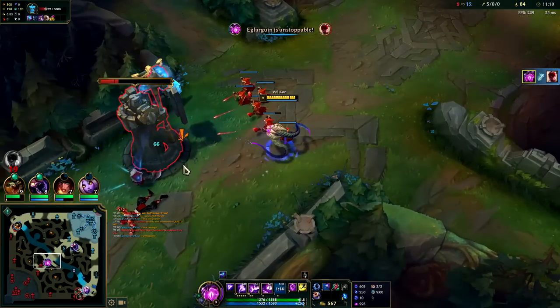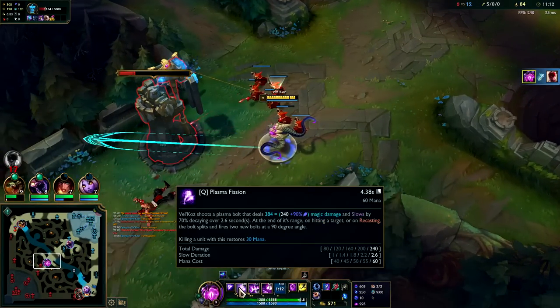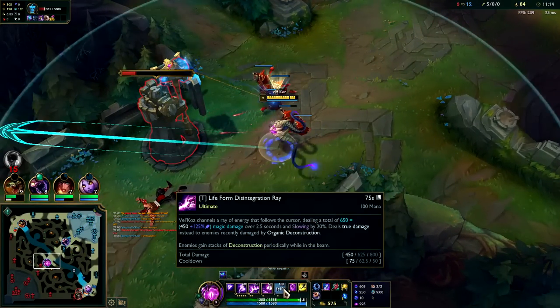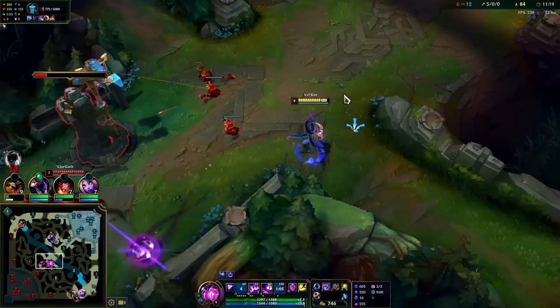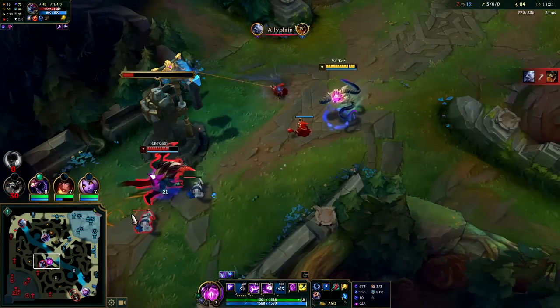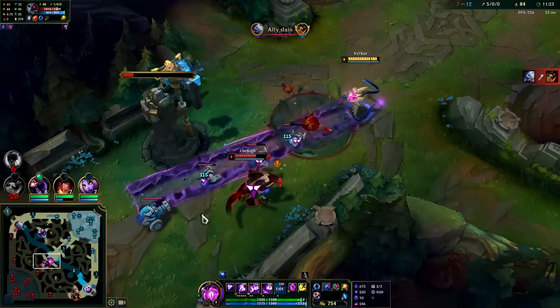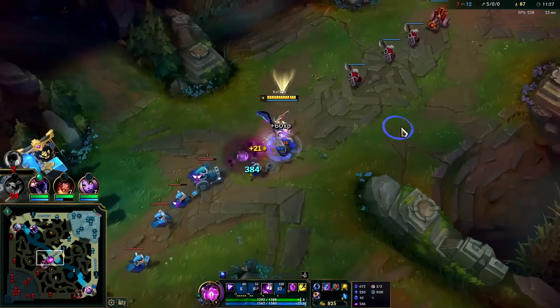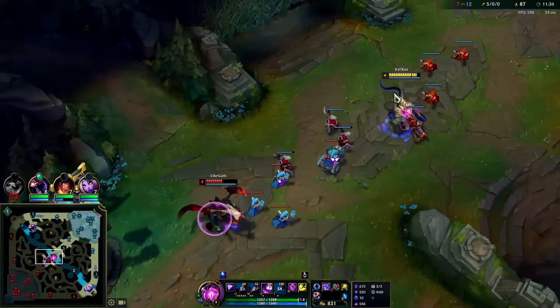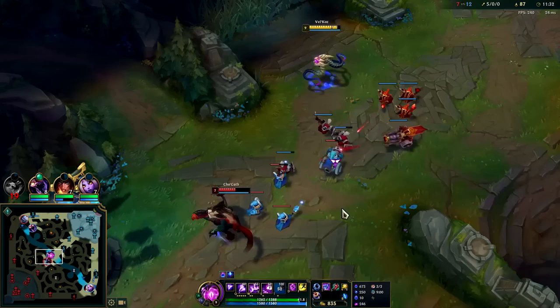Once again, Q max is kind of nice because the slow duration is increased, which makes it easier for your R. Your W is only damage and a shorter cooldown — so Q realistically gives you more per level. In some matchups you kind of have to W max if you feel like they're going to constantly keep you shoved in and you don't want to be shoved in.